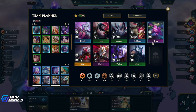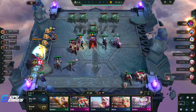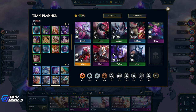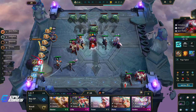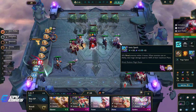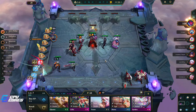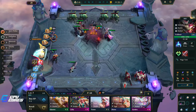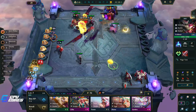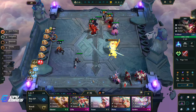I'll roll this three-cost. Manazine — who are we really putting this on? Honestly is it going on Orn? He throws items to people so it's not that crazy I guess. It would be good on Udyr because he has 90 mana — if we get a remover I'll remove this and put that on him. But even then, you want it on someone with a really high mana cost whose ability does something really good. Oh, there's a Champion Duplicator — that's really good, I can use that on Udyr.